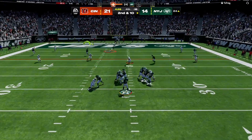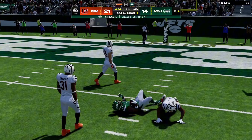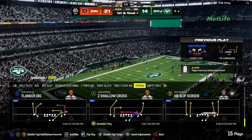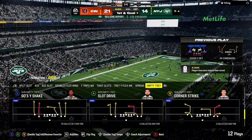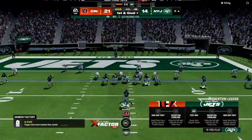Now it's Rodgers. He finds Wilson and is able to get him down, but he does reach the five. That puts him in an excellent position, first and goal, after a gain of 19.